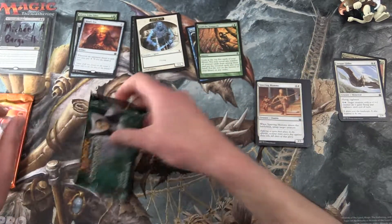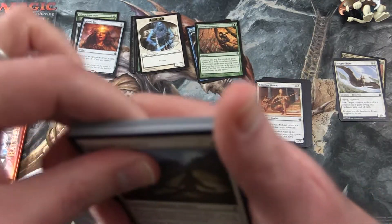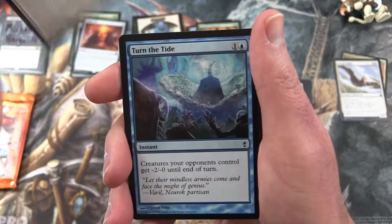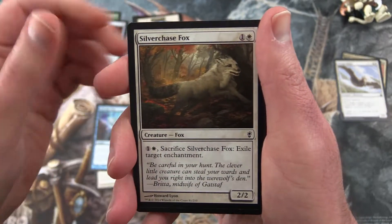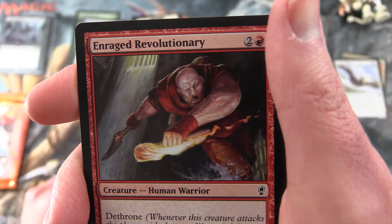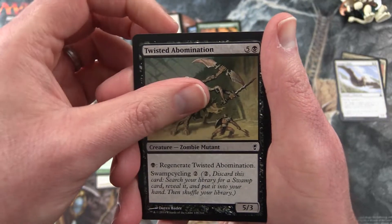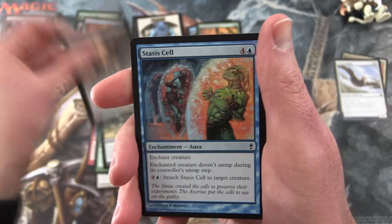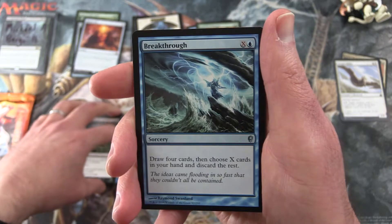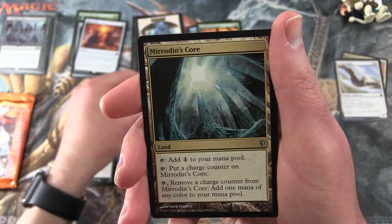Conspiracy up next — let's mix it up a little bit. We start off with a Doomed Traveler, Turn the Tide, Silver Chase Fox, Wrapping Flames, Enrage Revolutionary, Charging Rhino, Twisted Abomination — Zombie Mutant — Assassinate, Stasis Cell, Altar's Reap. Uncommons we have Breakthrough, Heckling Fiends, and Mirrodin's Core.